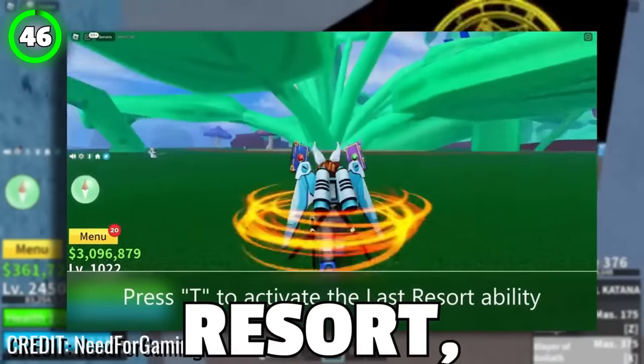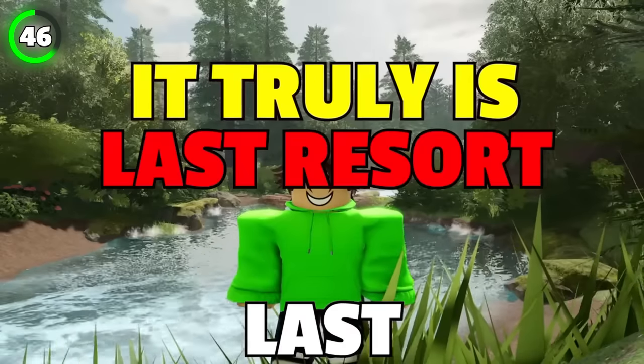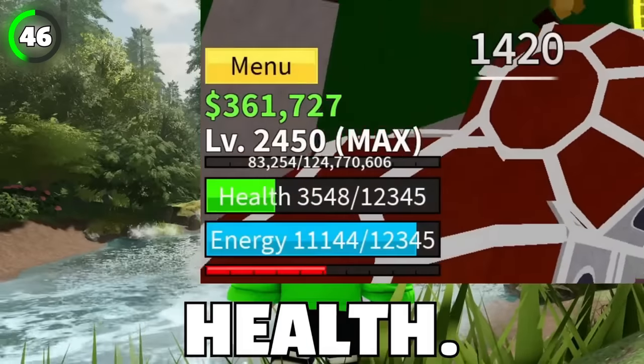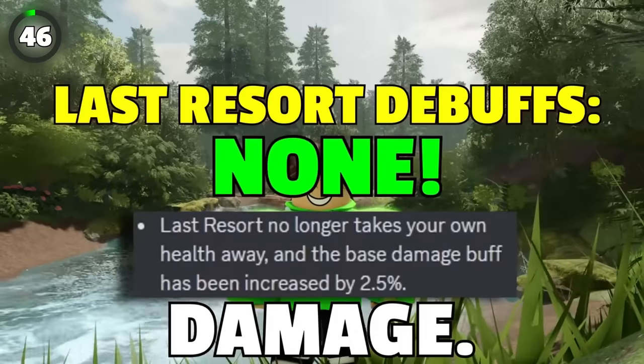When you perform your last resort, you get a damage boost for 6.5 seconds, and the buff increases the closer you are to death, so it truly is a last resort. Back in 2020, performing last resort used to take your own health, so players used to avoid it. Bloxfruits had to do something to make it more appealing, so they removed it dealing damage.